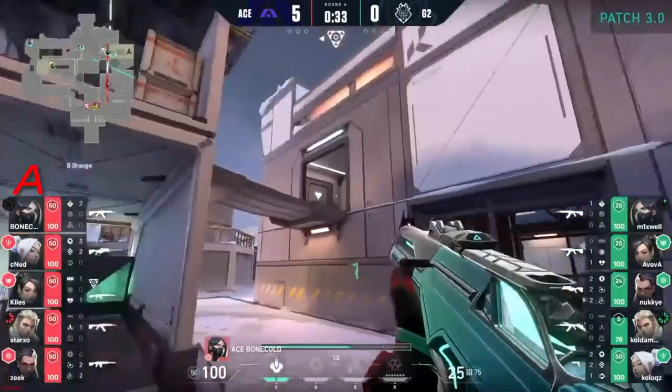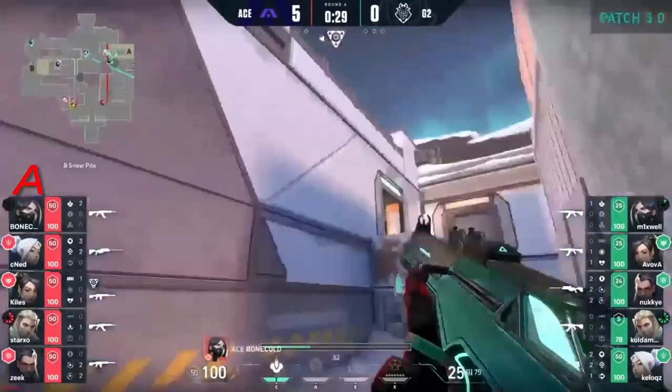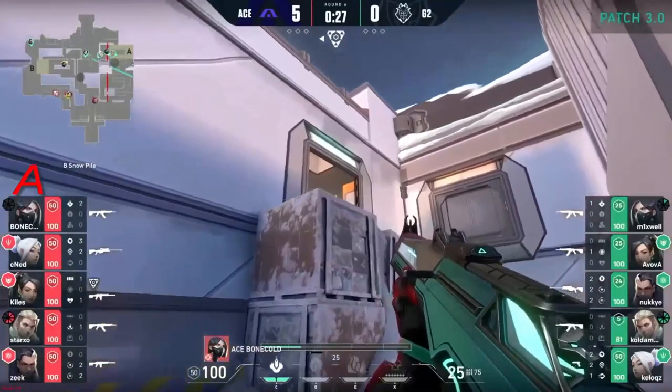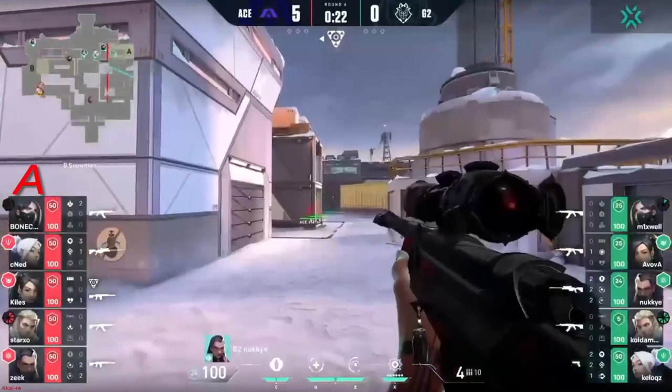These are exit kills but they've responded quickly. You can already see that Kellogg's was starting to lean away from that A site stack. Bone Cold gets called — he's walked middle. Now this does come down to Nookie at the back of the site: if he gets a glimpse on them crossing towards Yellow, they're going to be dead.